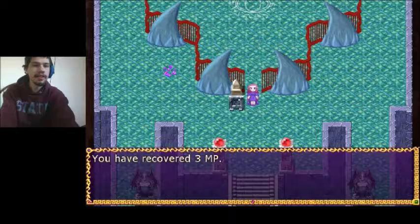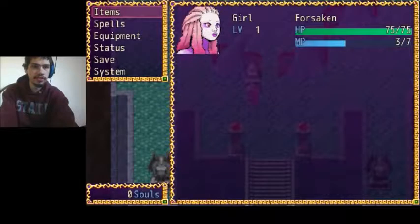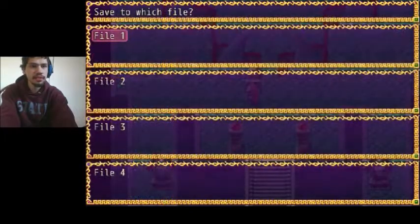You have your covered free MP. Pretty much this is your typical JRPG gameplay. Here's a menu where it just says 'Girl' — I don't know why it says 'Forsaken,' I guess that's a class. You got your items, your magic, your equipment, your stats. You can save anywhere you want, which is a blessing. So I'm gonna save right now.